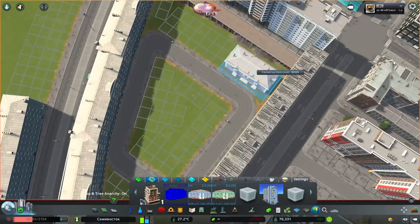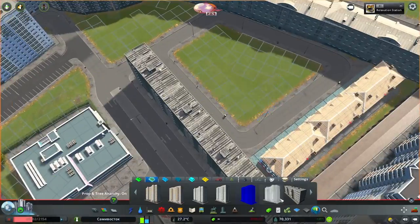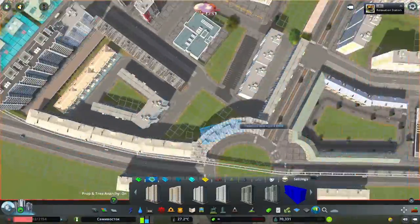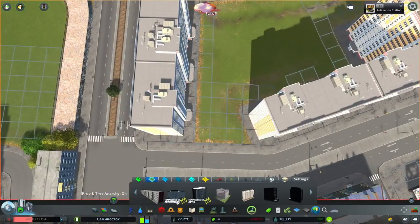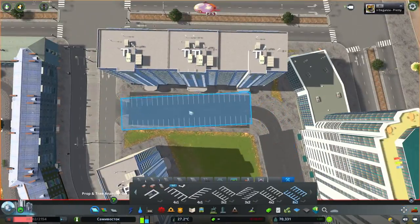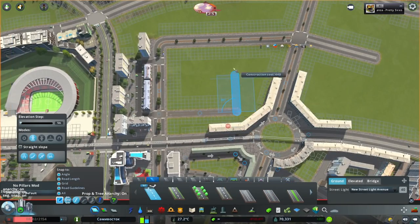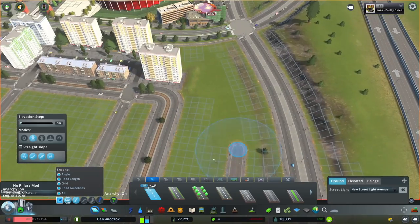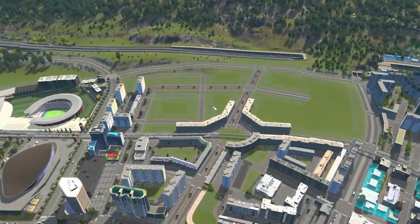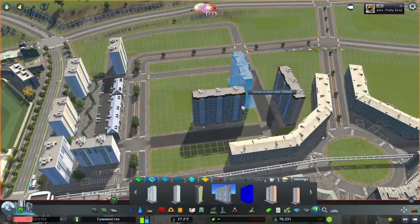In case you haven't noticed how I designed it: there are three main roads going through this area — one in the middle with the roundabout connection and one on either side, front and back. All the smaller roads inside those larger roads are basically dead-end roads; they just loop back to the main road. I did that because I don't want cars using those smaller roads to get to other areas in the city.